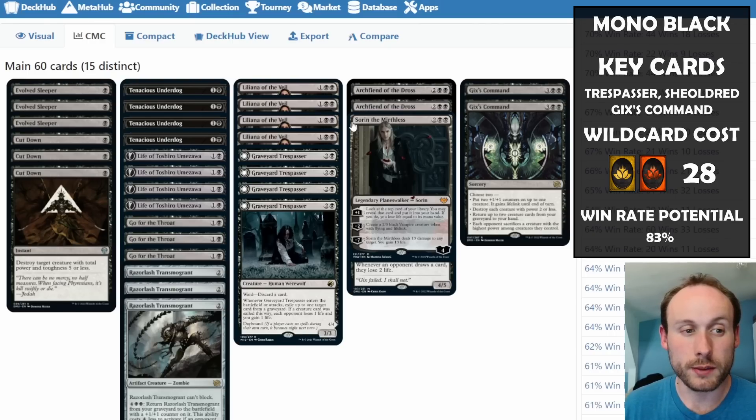Most cards here cost one, two, or three mana, so the life payment is very manageable, and lands are free. Making the 2/3 vampire with lifelink is acceptable if you need a blocker, but if you can plus Sorin three times to seven loyalty, you could do 13 damage to any target and gain 13 life — really swinging the battle significantly.